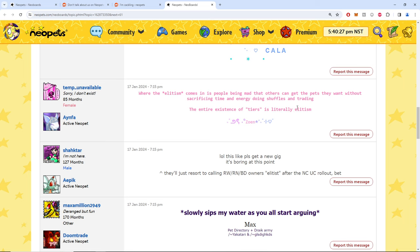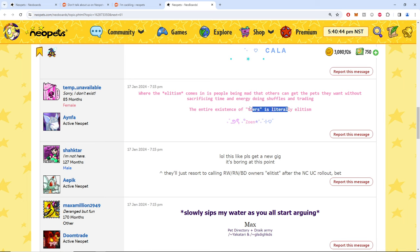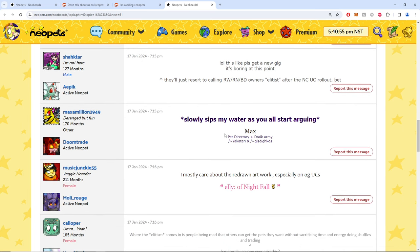Technically the tier system should be about subjective preference — we're not playing Pokemon where Charizard is objectively weak to lightning. I just love how this is such black and white, dichotomous thinking. Someone told UC owners to 'get a new gig, it's boring' — as the commenter slowly sips their water.